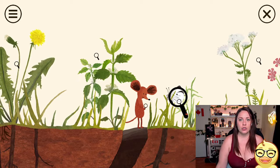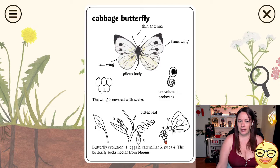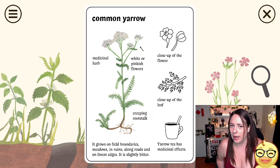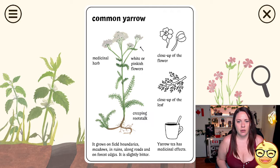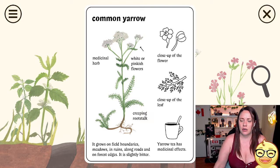Look how he walks — oh, this is so pretty, guys! Cabbage butterfly. The wing is covered with scales. Egg, caterpillar, pupa — and the butterfly sucks nectar from flowers. Common yarrow, which is really good for health reasons too. It's a medicinal herb. Yarrow tea has medicinal effects — supposed to be really good. It grows on field boundaries, meadows, in ruins, along roads, and on forest edges. It's slightly bitter.